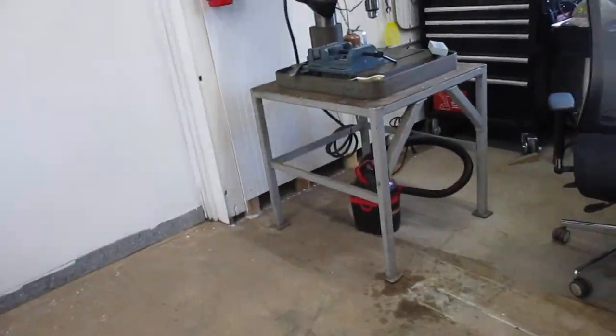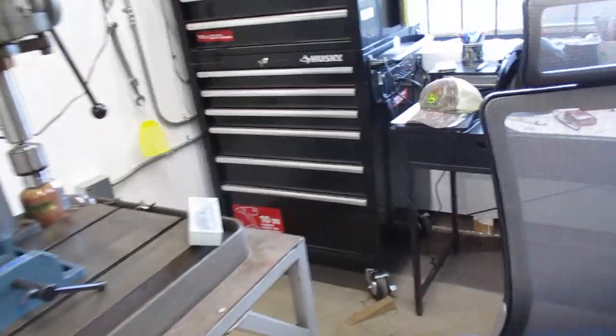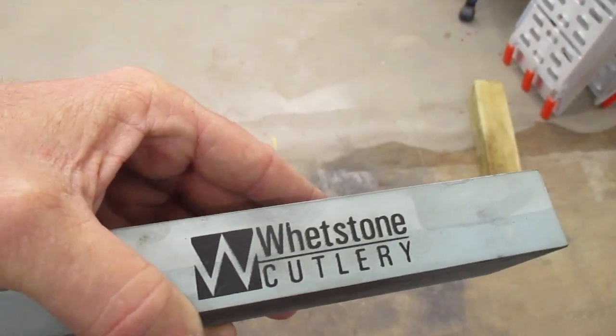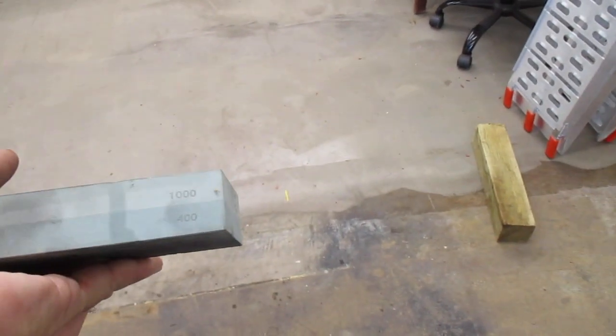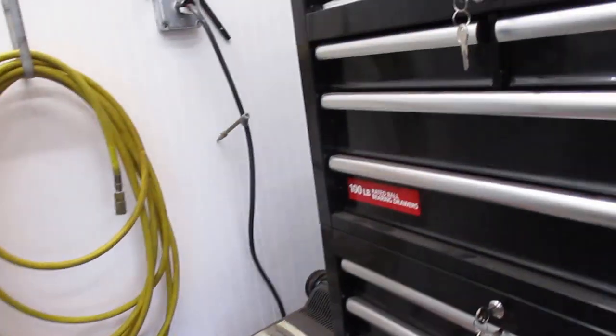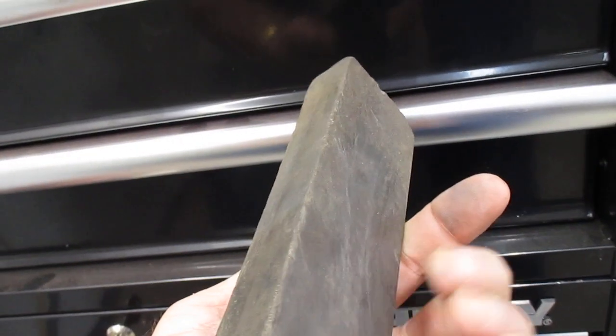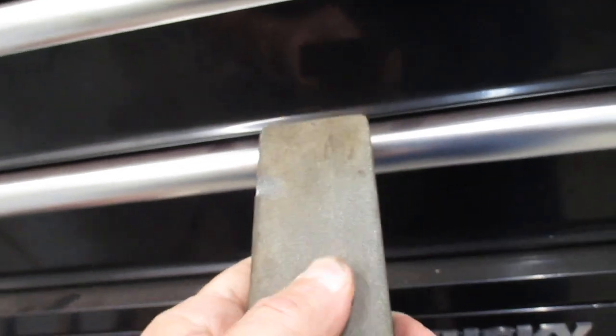I sharpened my pocket knife using this wet stone — it's used for machine tools and is also good for a pocket knife. It's a 1000 and 400 grit stone: the lighter green side is 1000, the darker green is 400. I also have this really coarse one here that feels to be about a 400, with the other side being even rougher — though it's also got a chip in it.